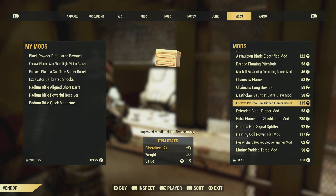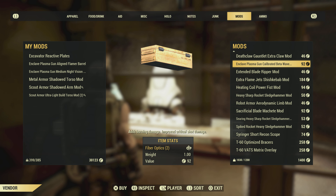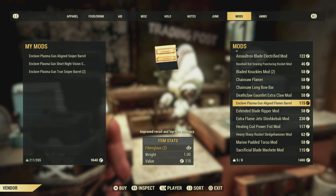You can also do Drop Connection and you might just get the mod already attached to the gun. Right now I'm showing you some other times I've visited Watoga on different characters and found different mods.